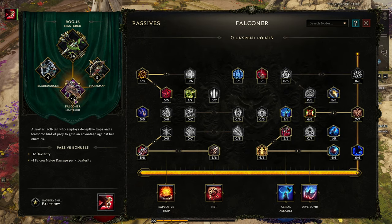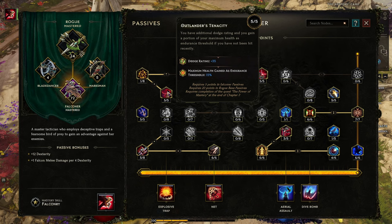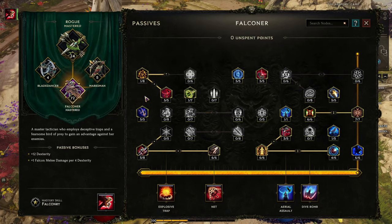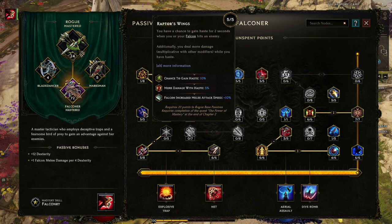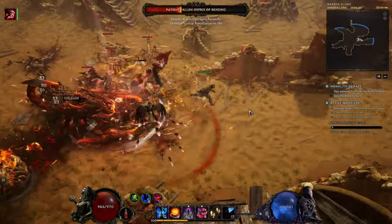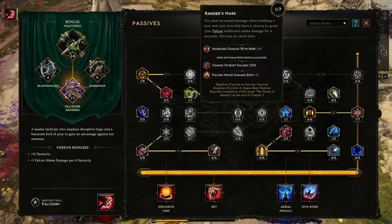Dodge rating also saves you from a lot of attacks. Then you instantly switch into Falconer. As Falconer you want these nodes: just one point in Wilderness Scout to get to Outlander's Tenacity, which increases your dodge rating and also gives maximum health gained as endurance threshold — you're not very tanky and this helps you survive later stages. Also get 5 points in Raptor's Wings for a chance to gain Haste and increased damage with Haste, plus Falconer will have increased melee attack speed.